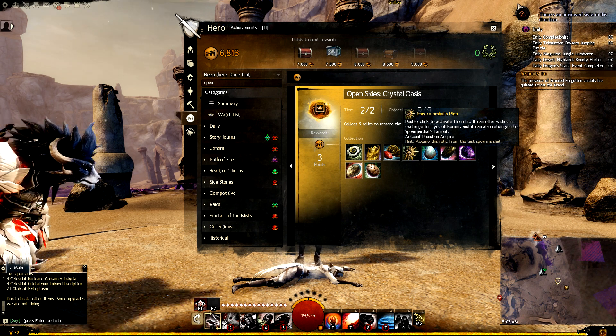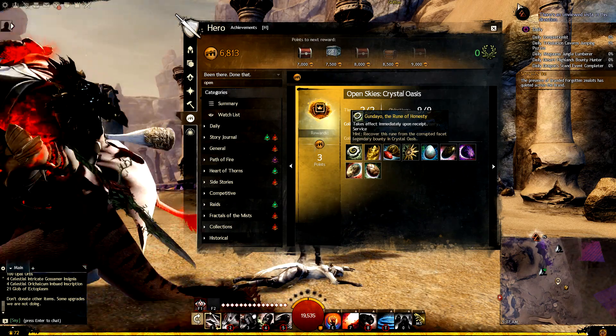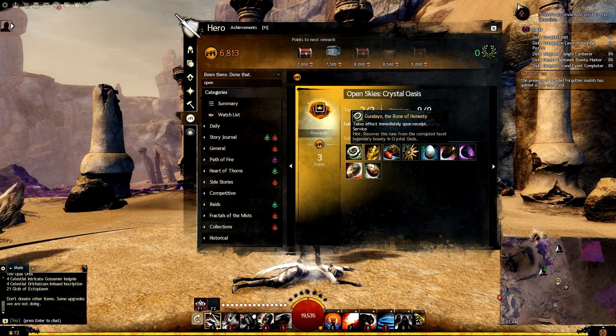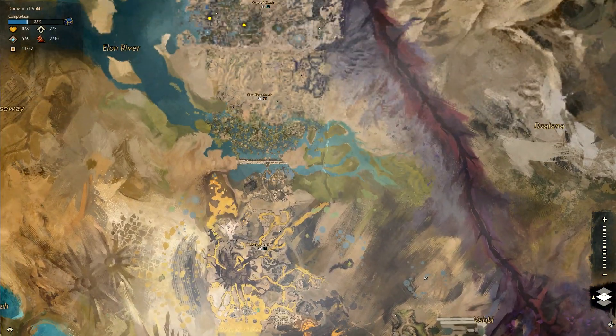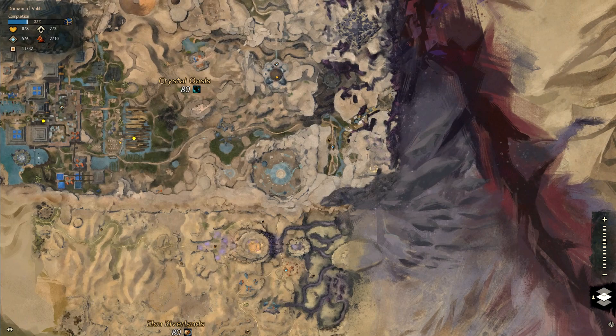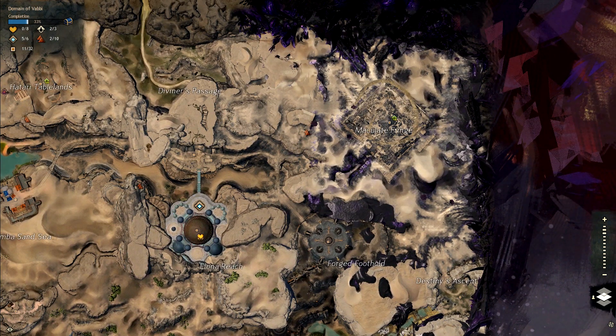To get started, we'll go through these in order. First is Gondale the Rune of Honesty, which you get by defeating the Legendary Corrupted Faucet. We're in Crystal Oasis — Destiny's Gorge waypoint is where the bounty board is, and further north at the Maculate Fringe is where the legendary spawns. It's the rune inside the event reward chest that gets you that first collection item.